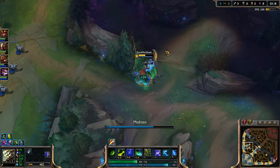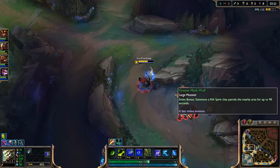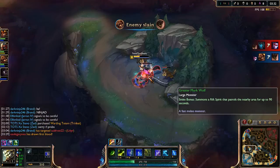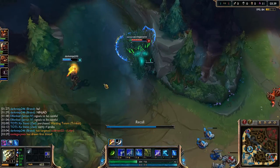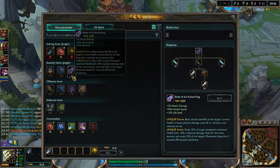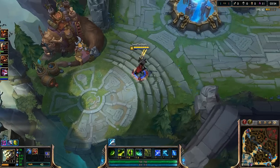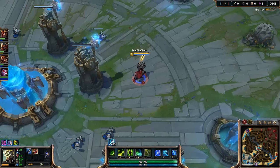Our team has Jarvan top, Master Yi jungle, Zed mid, Brand support with heal, and Vayne with heal as well — so double heal bot lane. I'm going to head to wolves, then back and upgrade our jungle item. Looks like Caitlyn is picking up first blood, maybe a double kill too because Brand's almost dead.